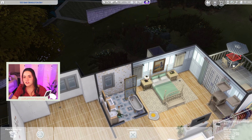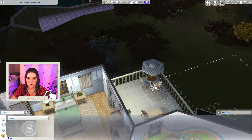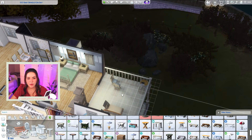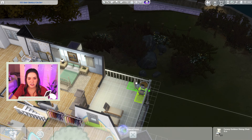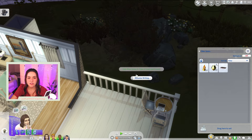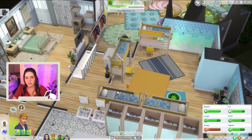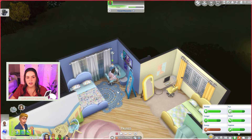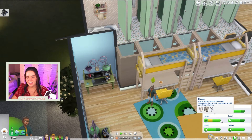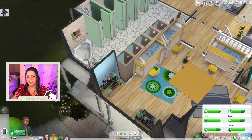We need Ashton to be productive, so it's time for her to start writing. There's an issue with the table outside — the umbrella was the problem, so Ashton's just gonna have to have no umbrella. We're trying to make Ashton a writer because the royalties would be really, really nice. Wade completed his extra credit and he needs to go to bed. Xander still isn't eating that food so we're just going to cheat his hunger — I promise I won't keep doing that.